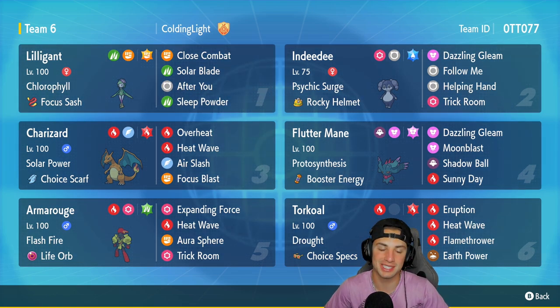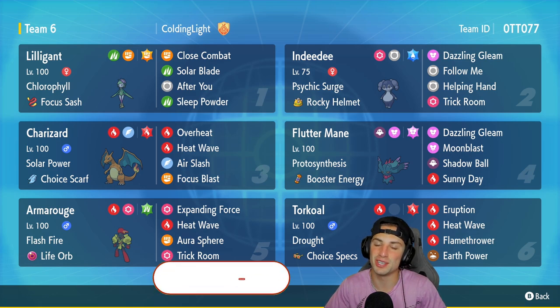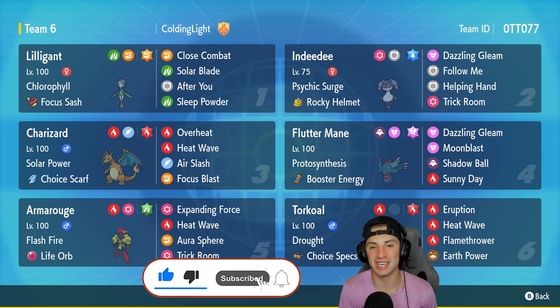In today's video, we're rocking out with a ranked Charizard Sun team. This team has a lot of variety — you can go a bunch of different ways with it. You got Shrieking with Indeedee and Armarouge, you got the Lilligant-Torkoal combo, and then last but not least Charizard and Flutter Mane, two top tier special attackers in Regulation D. Make sure you leave a like and subscribe for all my Reg D content.